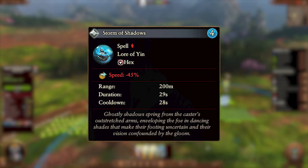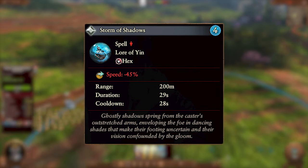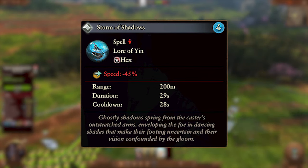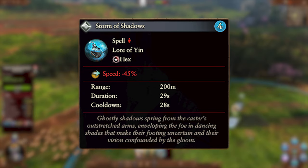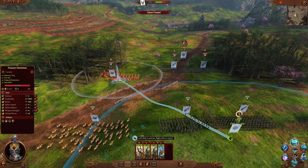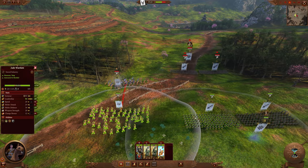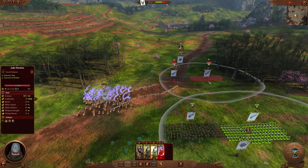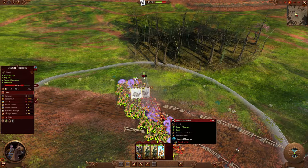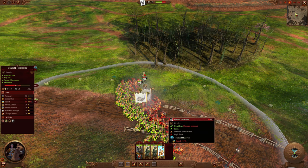Our first castable spell is Storm of Shadows. It's a hex spell, costs four Winds of Magic, and has a 28-second cooldown. It can only be cast on enemy units, and has a 200-meter cast range. The affected units suffer minus 45% speed for 29 seconds. This is a great spell for using on fast enemy units such as skirmishers or cavalry, to allow your units to catch up to them and take them down. Cast it on whichever unit you want to catch up to or run away from, and move your units in accordingly.